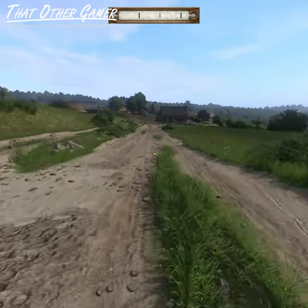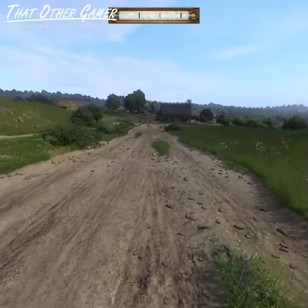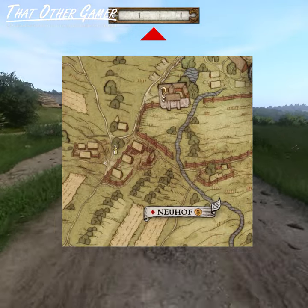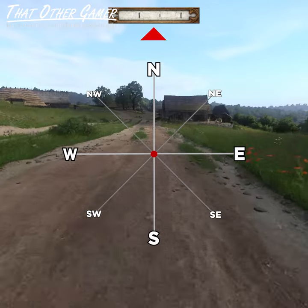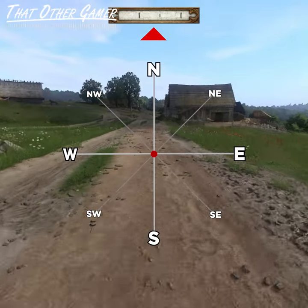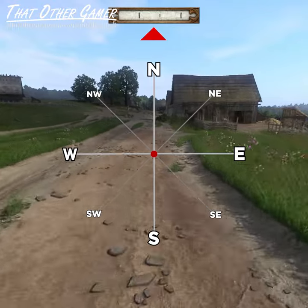Kingdom Come Deliverance in Hardcore mode strips down the navigation assistance to just the map and an unmarked compass represented by lines. The big strips represent Cardinal North, South, East and West, while the smaller ones are adjacent combinations of the primaries.